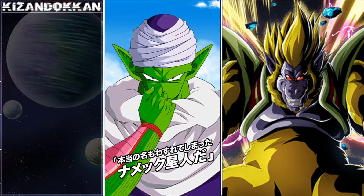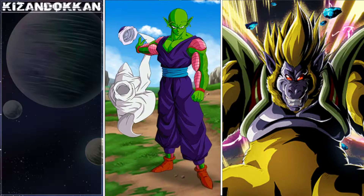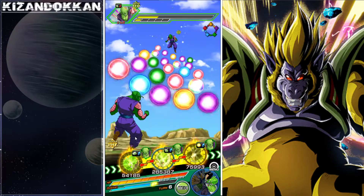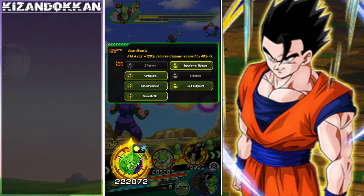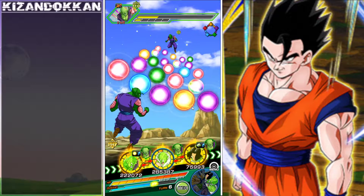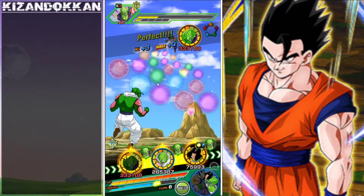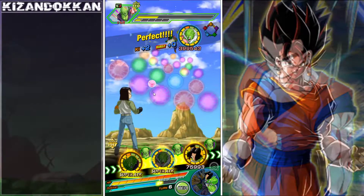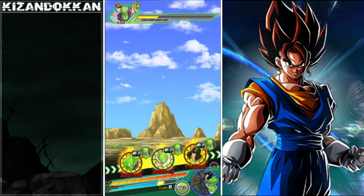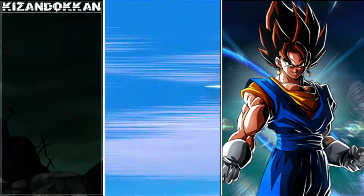Now we have that built-in crit chance, we've got the chance to stun - it's all kicking off now! All those links are active, 295k defense - that is a bit of help from 17. But remember there's no support - this guy does not give attack. So 17 not giving attack, what are we looking at? 2 million.